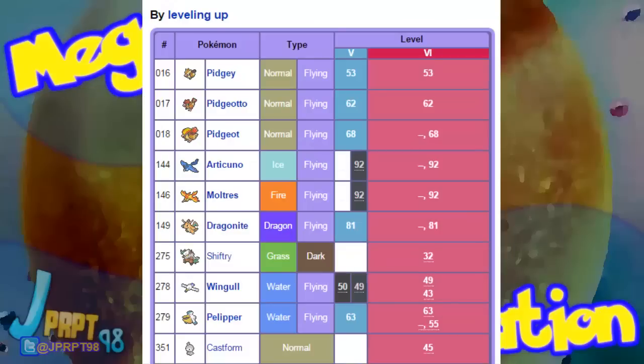Also, Flygon finally learns Dragon Rush in Omega Ruby and Alpha Sapphire, so Compound Eyes would give it 91% accuracy, making it a good alternative to Dragon Claw. And who could forget Hurricane, in case you want a good mixed attacker — wait. WHAT DO YOU MEAN IT DIDN'T LEARN HURRICANE?! NO!